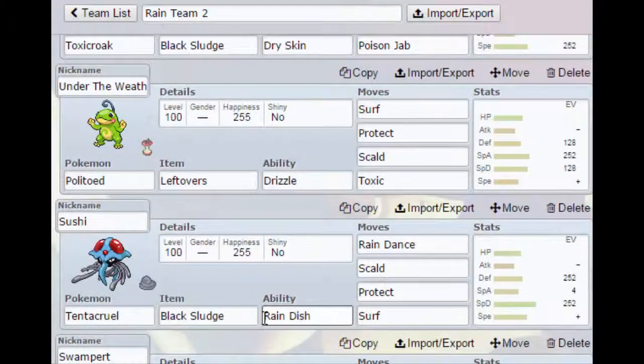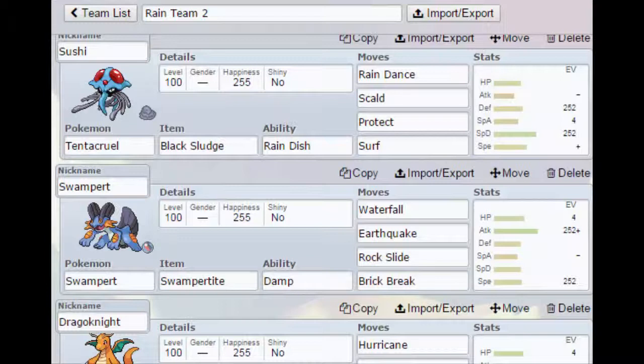Next we have Sushi, Tentacruel, with Black Sludge again. We have Rain Dance, Scald, Protect, and Surf. This is pretty much our next setup Pokémon just in case.